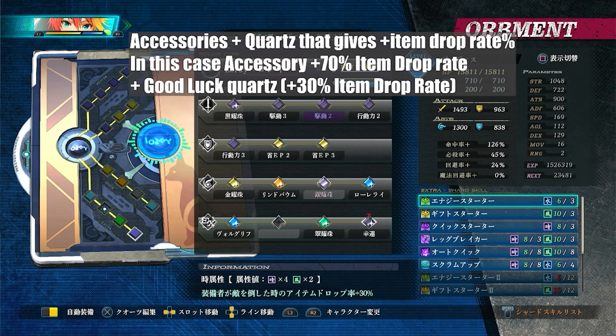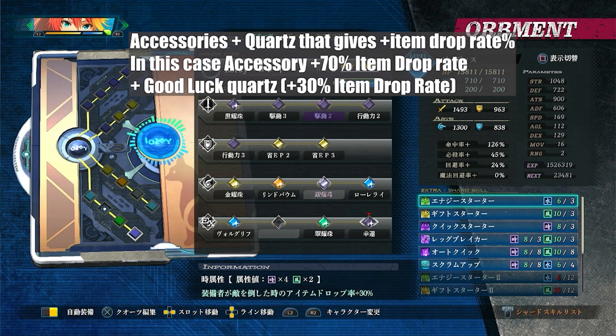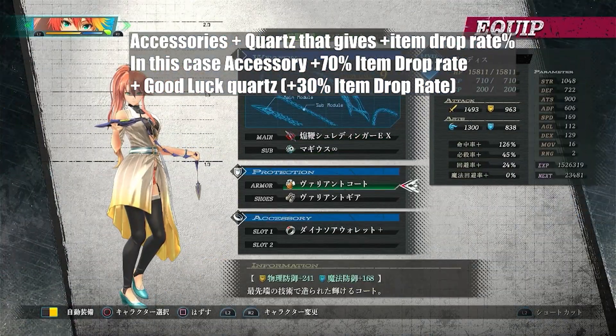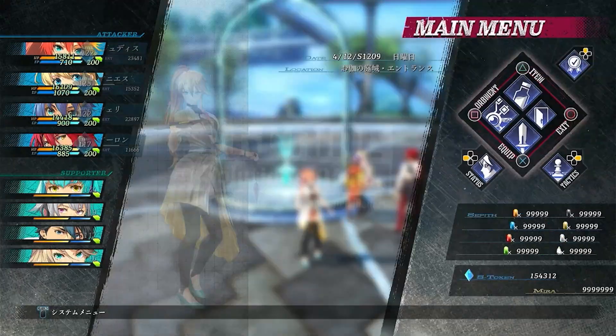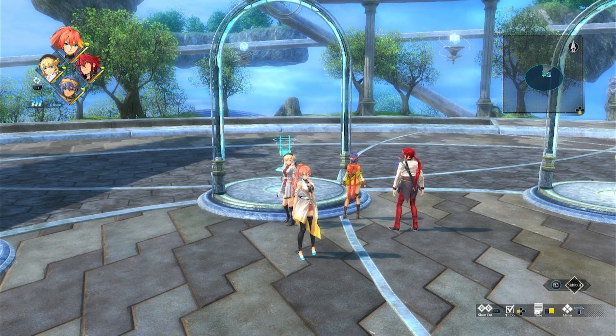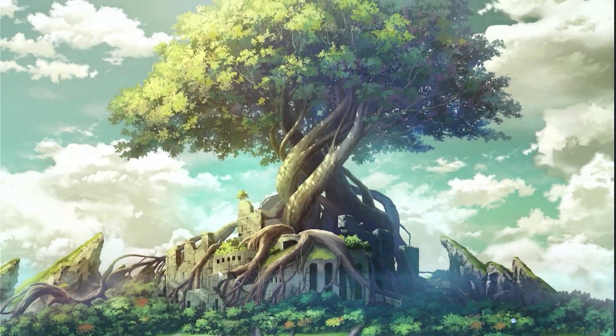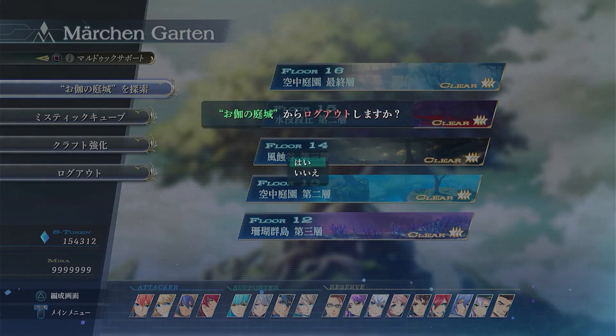It depends on the character because some characters have better elemental slots. From quartz and accessories I have 30% drop rate plus 70% drop rate, which is 100%. I'm ignoring the extra 30% from the clearance bonus for now — people speculate about it but we don't have data miners confirming it. Either way, you're going to grind anyway, so let's head to Floor 11.